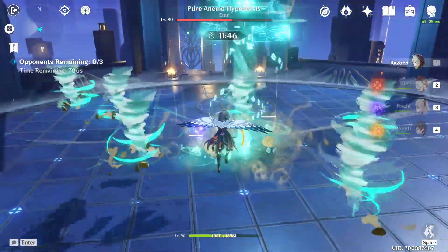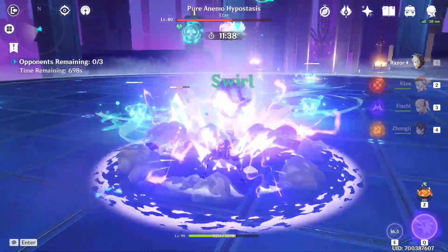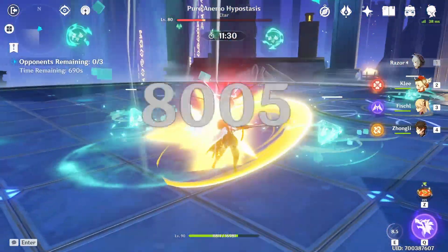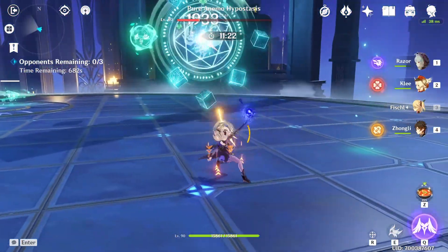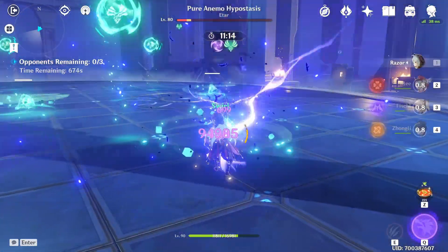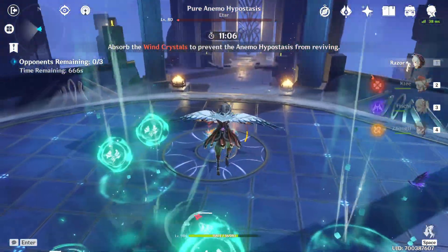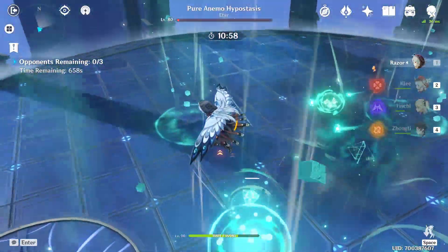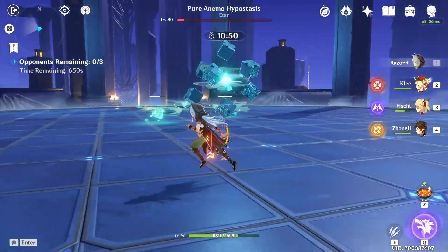He does the tornado attack — you can dodge them or just glide up. I'll go to the middle and wait to re-activate Oz rather than switching characters. Once he's back down, I activate Oz, switch to Razor's E. Now you have to collect five orbs — four are stationary but one moves around. I collected them all. Now just wait for the boss to go down and finish him off.